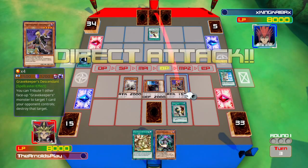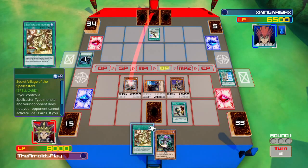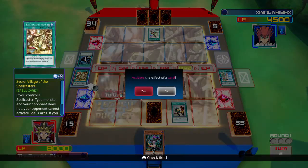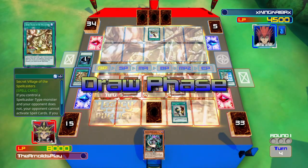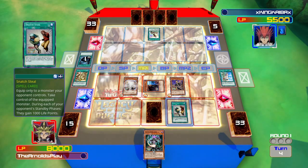I'm going to attack with Gravekeeper's Descendant and the Goat, doing a nice chunk of damage to my opponent - Goat attacks for 2000. Then in Main Phase 2, I play Secret Village of the Spellcasters. This is a really good stun card - if you have a spellcaster on your field, your opponent can't play any spell cards. I was careful to make sure I understood how it worked, because if I had a different type of monster like the Goat, it wouldn't stop my opponent. So right now my opponent can't play any spell cards, which will really slow him down.